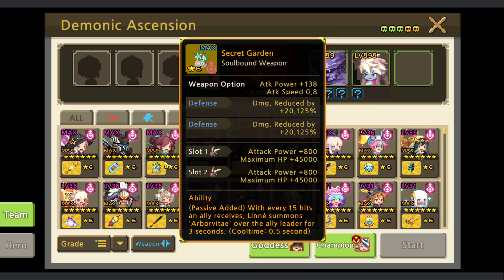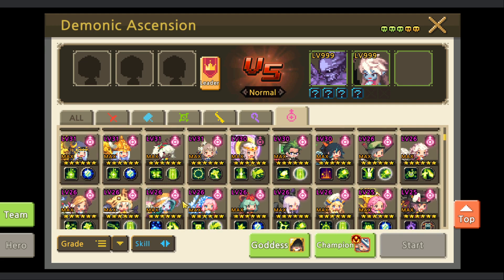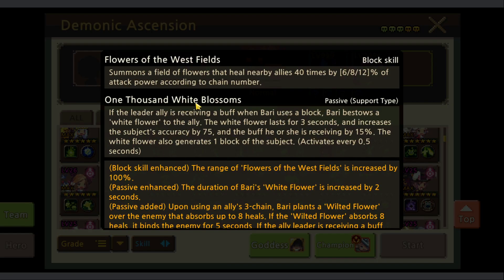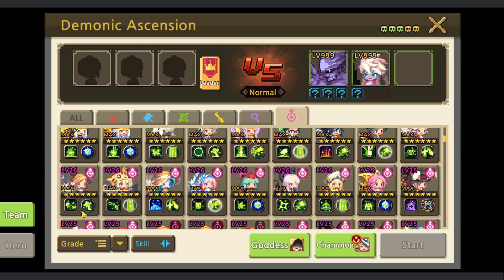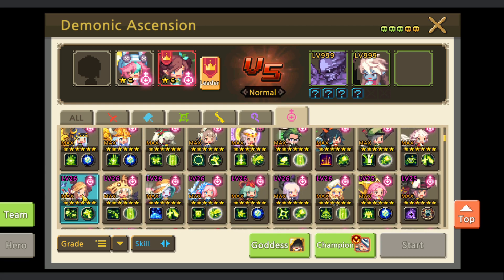Same for Hala. Then Bari summons a few flowers that heal nearby allies 40 times - she doesn't heal a lot by amount but she heals a lot by count. We'll be relying on Sanctuary of the Goddess because each time healing triggers we get 5% of maximum HP. Combining all of them could kill fast, but it can be risky because we have nothing to tank for the relic.